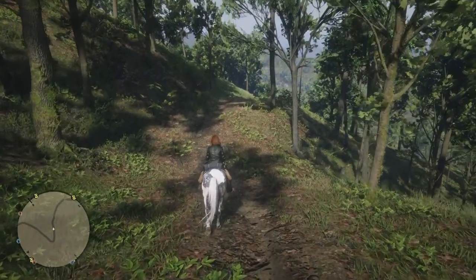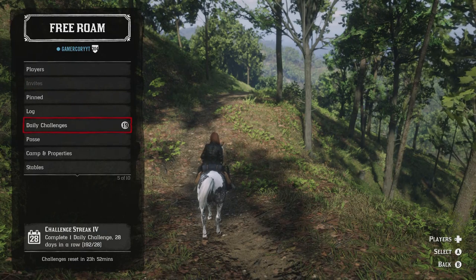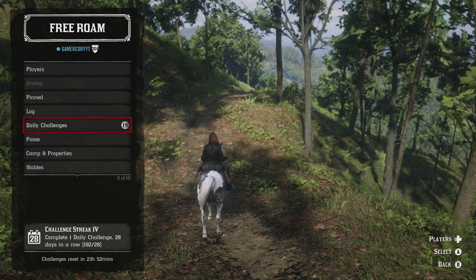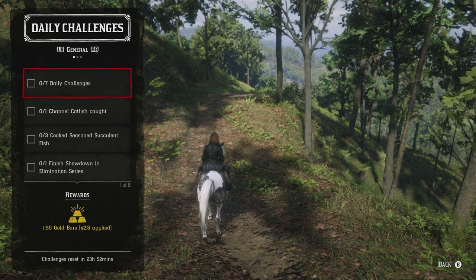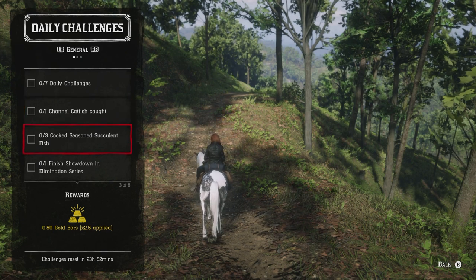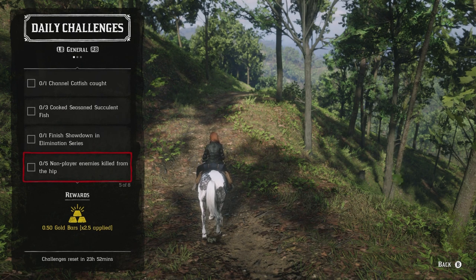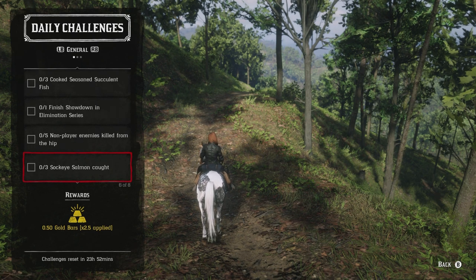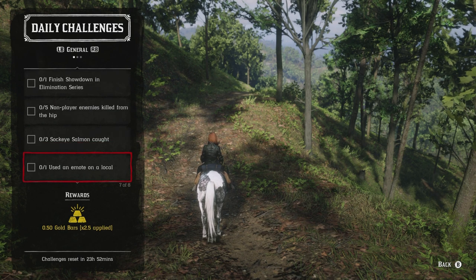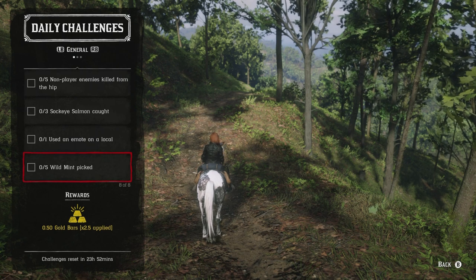Now let's move on to the daily challenges. I'll go over the list quickly since a lot of people just want to see the list and move on. We have: one channel catfish caught, three cooked seasoned succulent fish, one finished showdown in elimination series, five non-player enemies killed from the hip, three sockeye salmon caught, one used an emote on a local, and five wild mint picked.